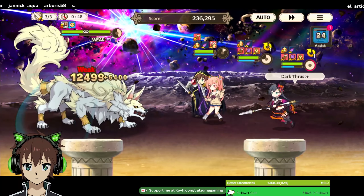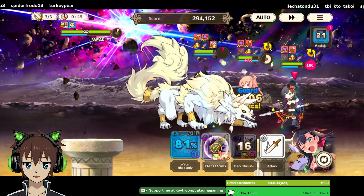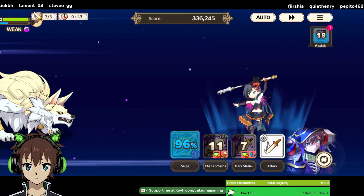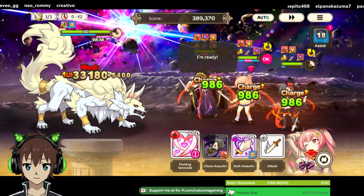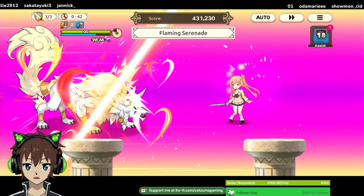We can actually pick up the dark damage boost — that's pretty cool. At least the skill spamming seems to work pretty decent.